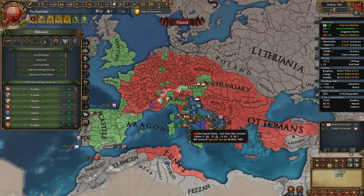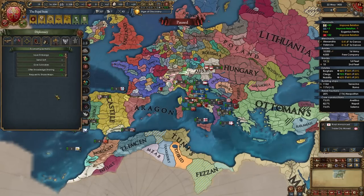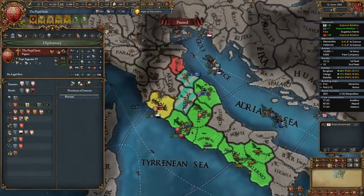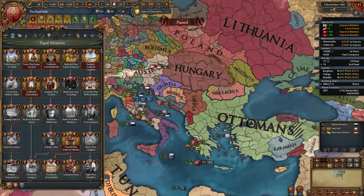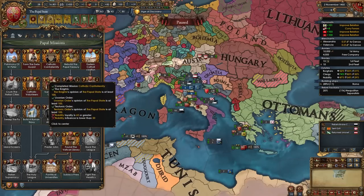You should offer knowledge sharing to whichever nation will accept - try and find the richest one. Castile will give me 1.94 ducats, Austria 1.69, England 2.84, so I'll sell it to England first. At this point you can also set some provinces as provinces of interest, mainly Arezzo, so your subjects can spy on it.